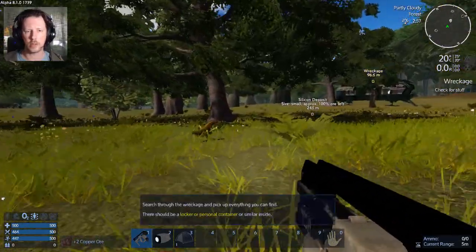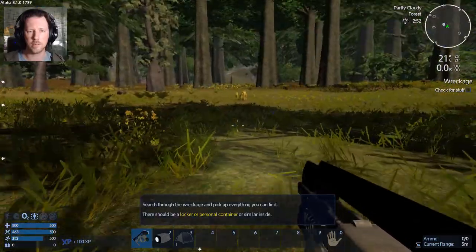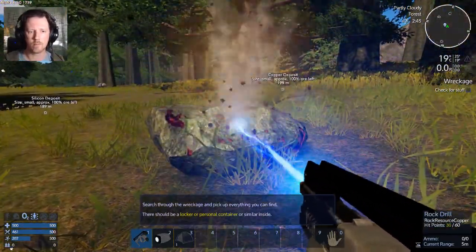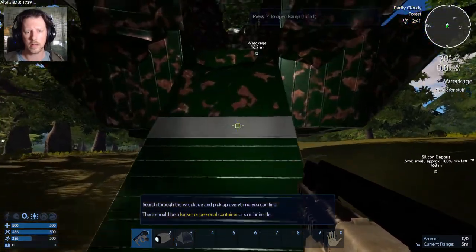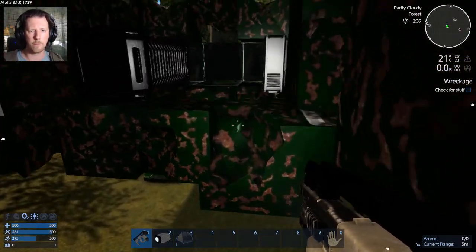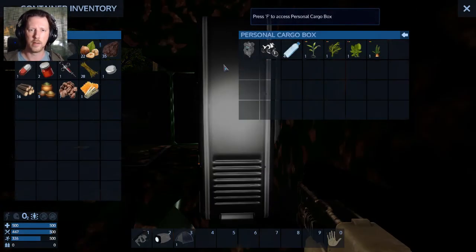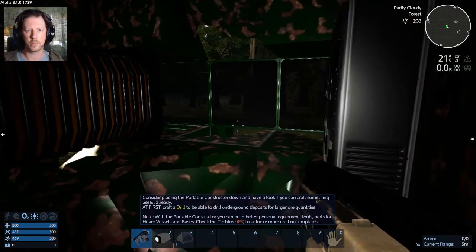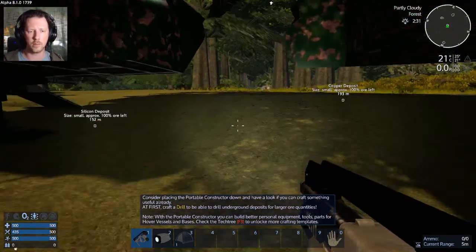So there's the wreckage — awesome! Personal container in the wreckage, sounds good to me. Looks like that's actually pretty good wreckage. I have to be really careful jumping around on this planet because of that heavy gravity. Constructor, motorbike — that's what I needed. Yeah, murderbike! Consider placing a portable constructor down — yay, I'm totally going to do that. There's a tower-like building which might reveal more information — that's the alien tower.